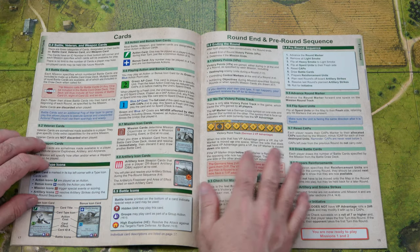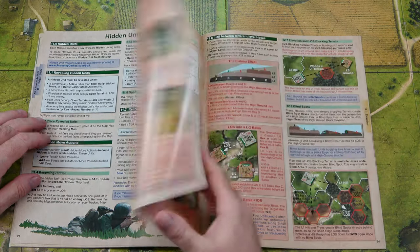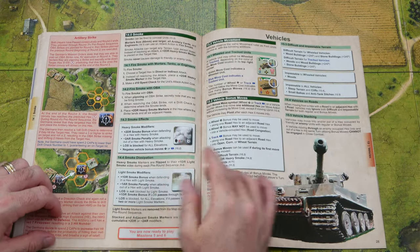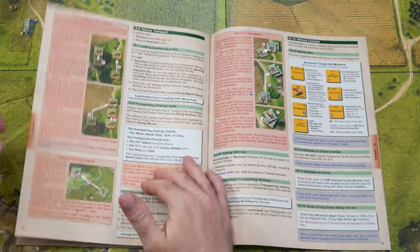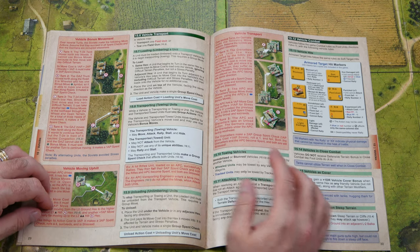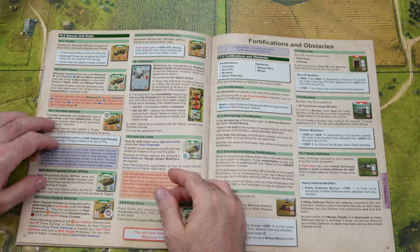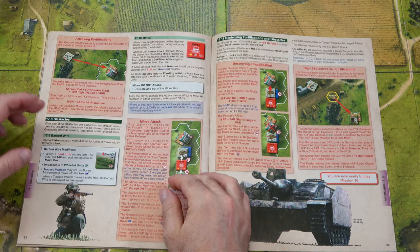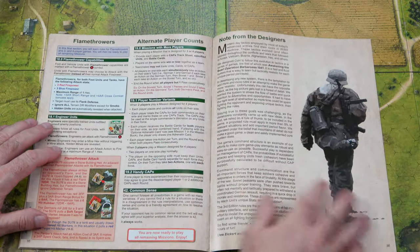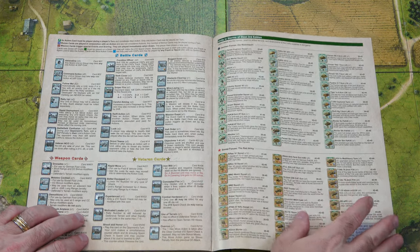Then you get into the cards, round end and pre-round sequence, group actions, hidden units, more examples of play, hills and elevations with plenty of illustrated examples, mortars and artillery, artillery strikes, and then vehicles. This is Kursk, so there's going to be a lot of vehicle combat in these scenarios. Vehicle bonus movement moving uphill, transports, armored target hit markers, special unit rules, armored personnel carriers, fortifications and obstacles, some more illustrated examples, destroying fortifications and obstacles, flamethrowers, alternate player accounts, and a note from the designers on the last page. Then there's the listing of the battle cards, the weapons cards, the units in the game, and on the back is your index and design credits.